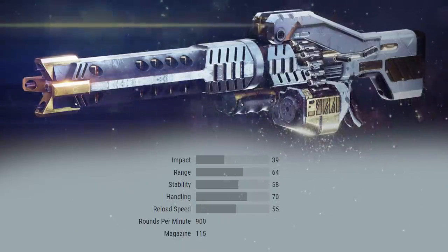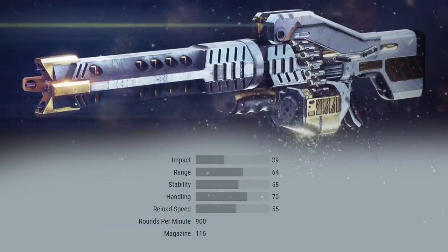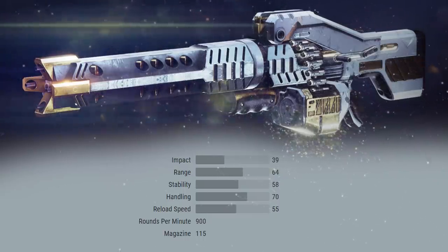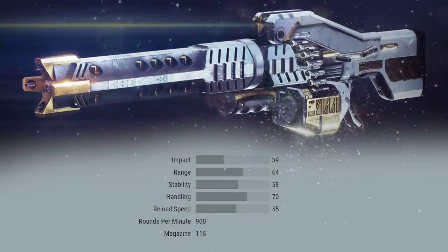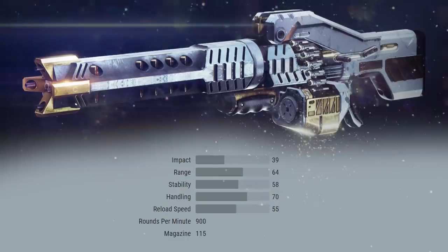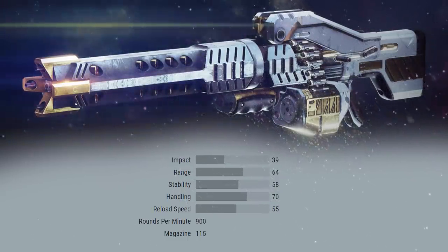On to the gun. What exactly is the Air Apparent? It's a power weapon, a machine gun that does solar damage and comes with a whopping 900 RPM fire rate. That's the fastest rate of fire available for a machine gun, putting the Air Apparent under the Rapid Fire frame family, same as the 21% Delirium.